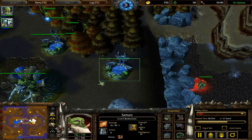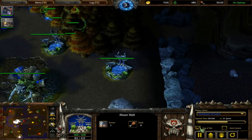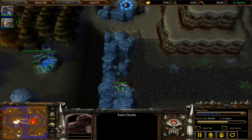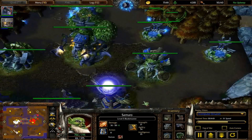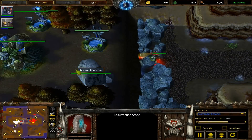If you build a building right here to keep an eye on these rocks — just like in Starcraft 2 — look at my opponent's vision. He can watch over these rocks, and if you put a Wisp over here, you can watch all the other rocks as well. These resurrection stones don't do anything, by the way. You cannot get your heroes back that way. I know in the Orc campaign you can, but here they just take up space instead of being destructible, so you can build stuff here.